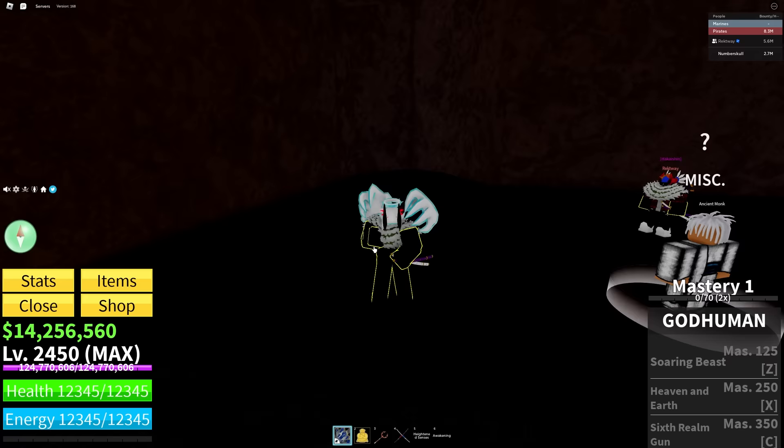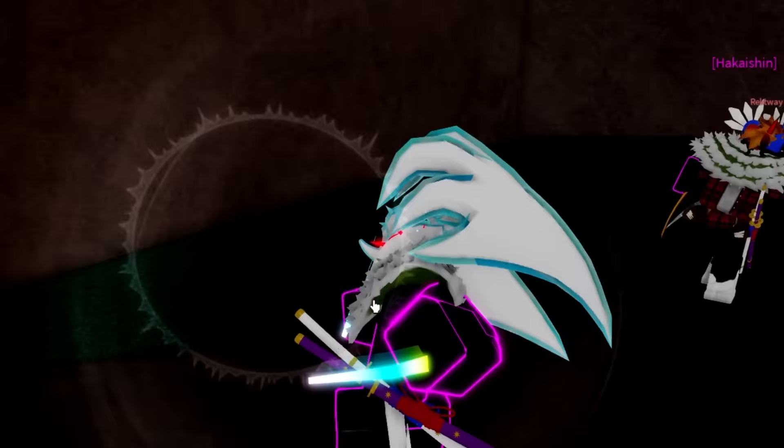Wait, it said four special skills but I only see three. Maybe they count the punching as a fighting skill. Let's go ahead and look at the effects. As you can see, there's a rainbow effect when you punch. Rexway doesn't have any cool effects — his is just white, mine's like rainbow.